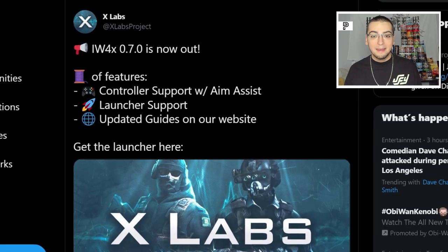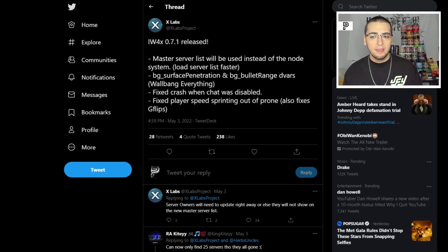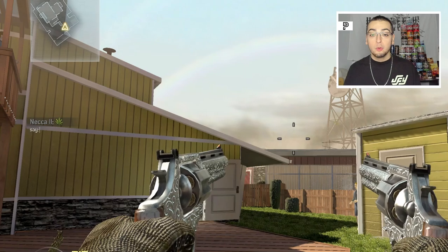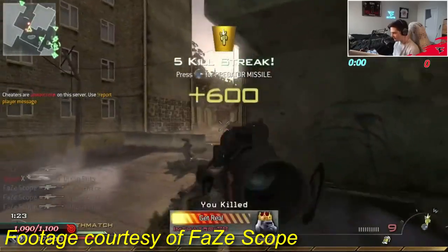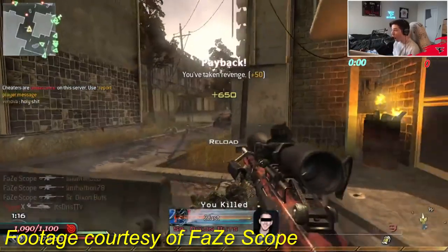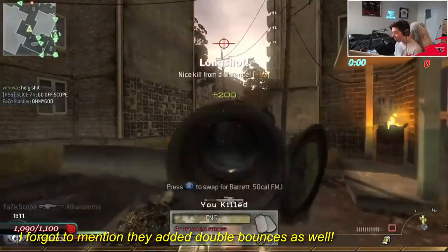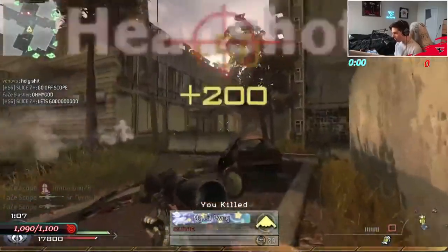Xlabs just updated IW4X from version 0.6 to 0.7 — it's 0.7.1 right now. This update added a bunch of really cool new stuff, like emojis in game chat. But in all seriousness, they added native controller support so you don't have to use the modded controller support from my last tutorial. It actually feels exactly like console now. They also added aim assist, which is huge — it feels exactly like you're playing on Xbox 360. IW4X is no longer just for trick shotting; snipers and anyone who plays normally can finally use aim assist on controller.